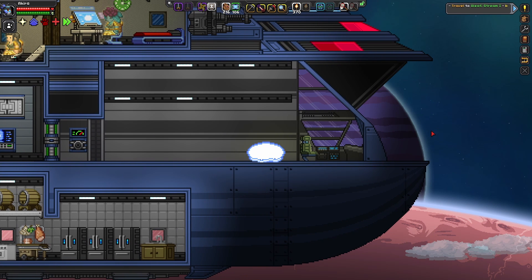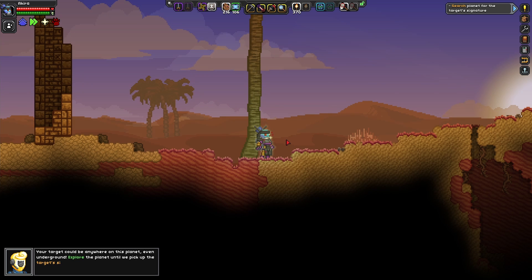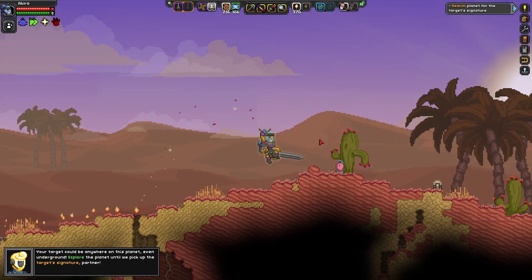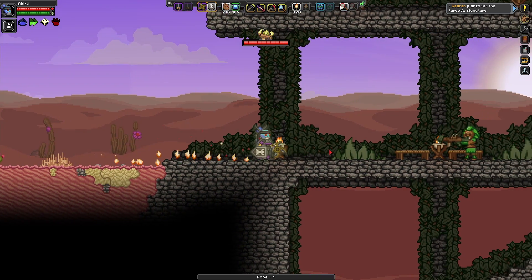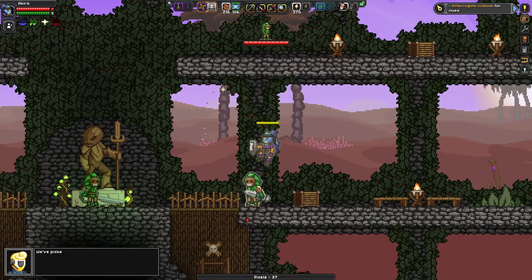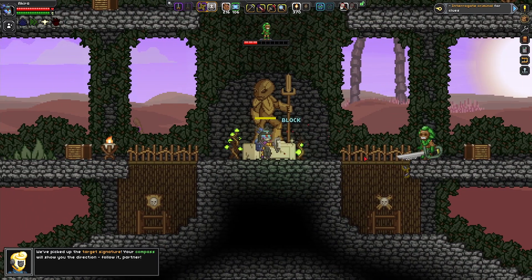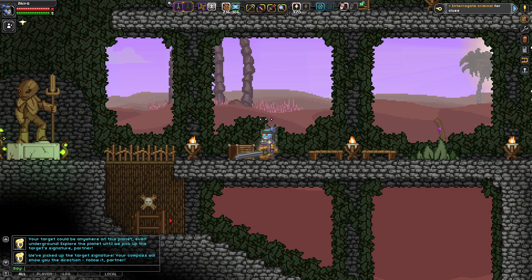Here we are. 'Your target could be anywhere on this planet, even underground. Explore the planet until we pick up the target signature, partner.' We're crossing into a florid hunting ground on the way in. We actually found something. 'We picked up the target signature — the compass will show you the direction. Follow it, partner.' It was actually opposite of where we were heading initially, but that's okay. The mission line says 'Interrogate criminal for clues,' so we have to make our way back there.